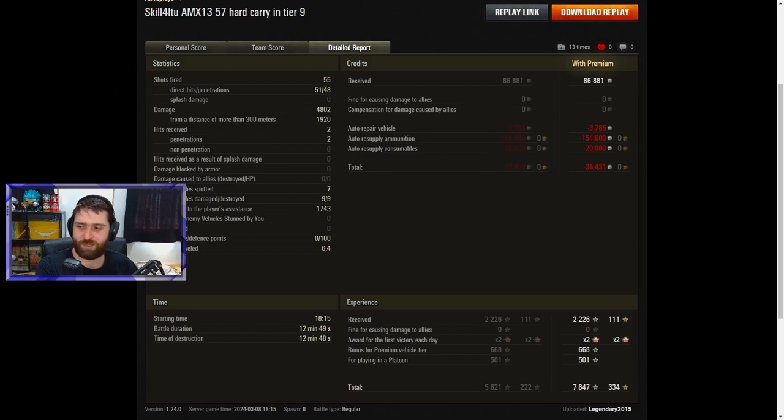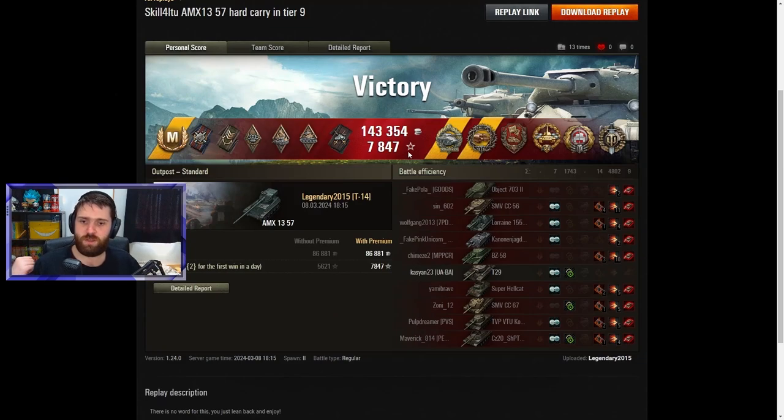Is this vehicle worth it for credits? Not really — it's not a credit-earner. Even with a premium account, losing 34,000 credits because of the amount of ammunition fired. If you fire gold exclusively in a fast-firing, high-shell-count autoloader it becomes quite expensive — 154,000 credits to resupply the ammunition. But I'd much rather lose 34,000 credits and get this result than earn 34,000 credits and do a quarter of what Legendary just did. 7,847 total experience earned and 334 free experience. GG, well played, Legendary 2015. Absolutely amazing game — 9 kills as the bottom tier, 4,800 damage, bottom tier light tank. Absolutely insane with the AMX 1357.